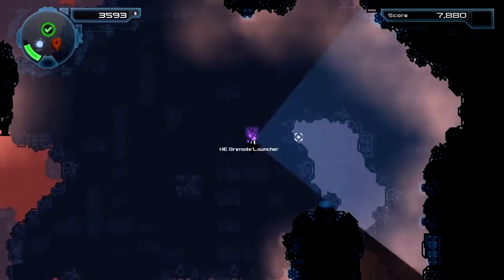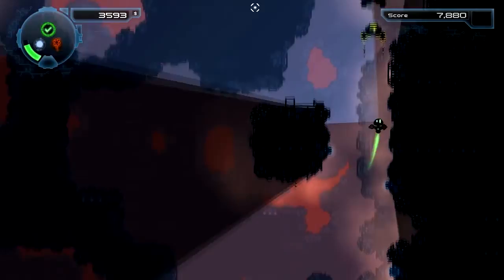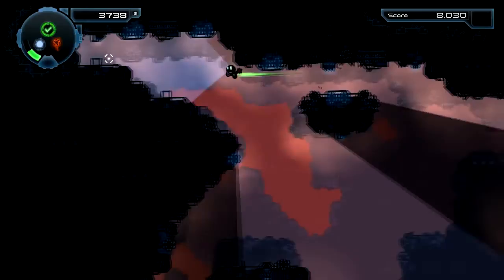Once it's defeated, we'll zoom back in. Do we want to take the grenade launcher? Sure, why not — I'm not sure it's better, but at least it's something different. Up in the top right you can see our primary and secondary weapon icons, what's left of our health or shield, and that we currently have a warranty shown by the green check mark.